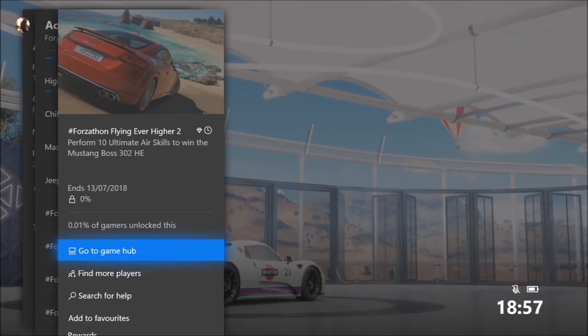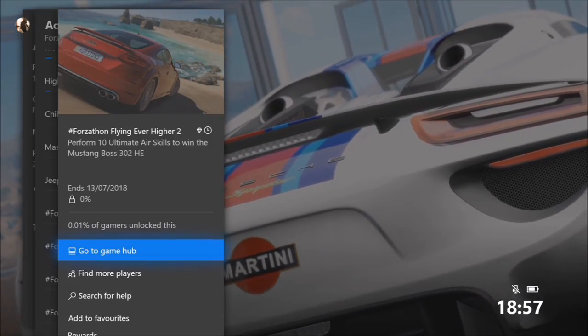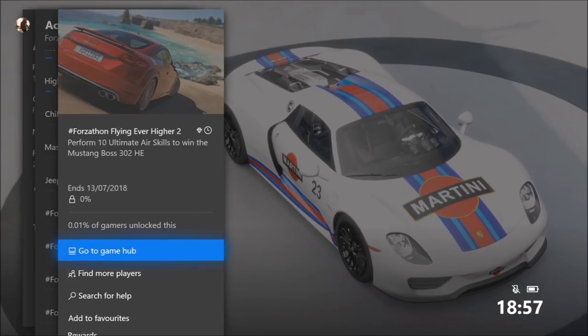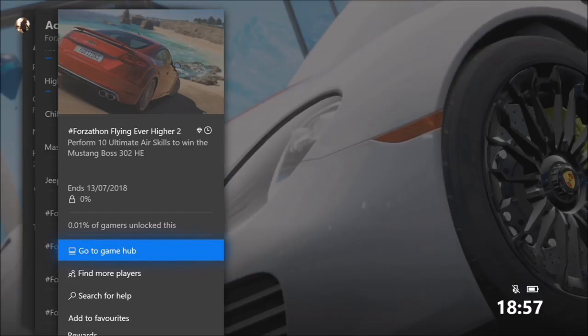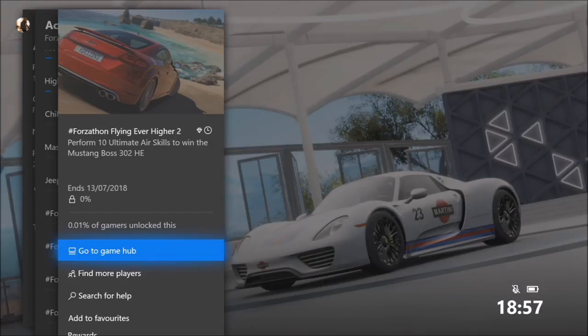What's up guys and welcome back to Everything Gaming. In today's video I'm going to be showing you guys how you can complete all of this week's Forzathon challenges to win the Mustang Boss 302 Horizon Edition, which is a very cool prize and very easy to get as well.